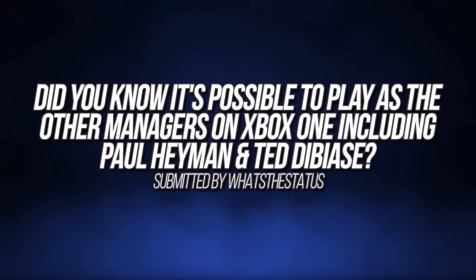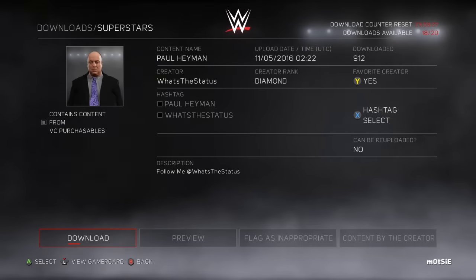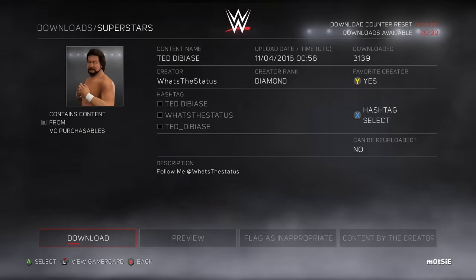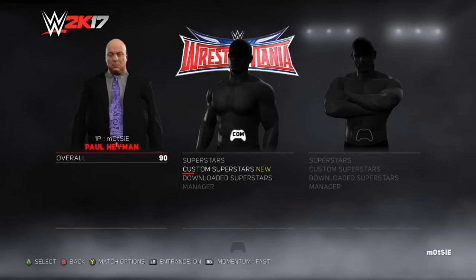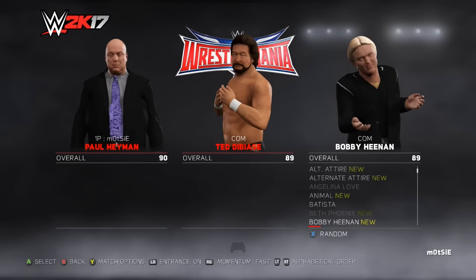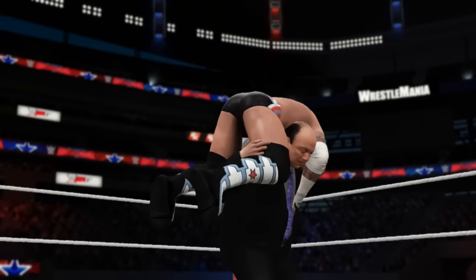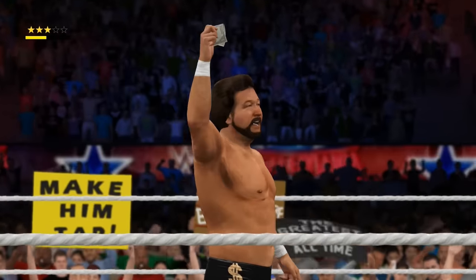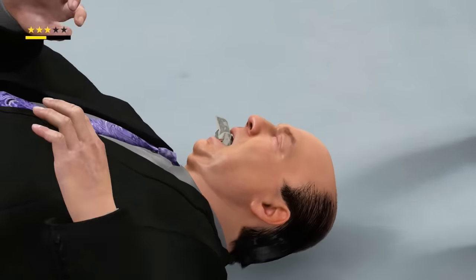Following on from a previous fact in which we revealed it's possible to play as Lana using a special uploaded creation from What's The Status on Xbox One, did you know it's actually possible to play as the other managers in the game such as Paul Heyman and Ted DiBiase? This is also possible due to What's The Status, who has uploaded these new alternate tiers for the game's managers. Unlike general alternate manager tiers, you can actually use these ones to wrestle with, allowing you to play as the likes of Heyman or Ted DiBiase, which allows you to make use of Ted DiBiase's winning animation that is actually included in this year's game.